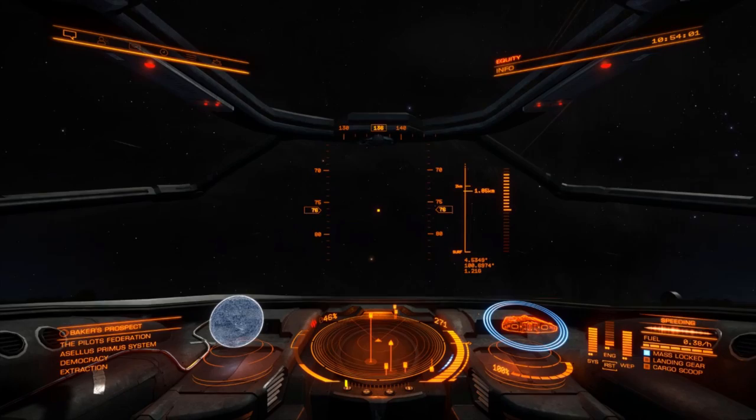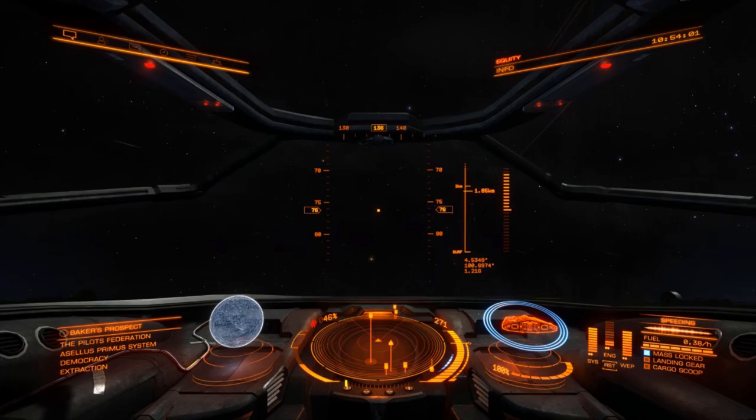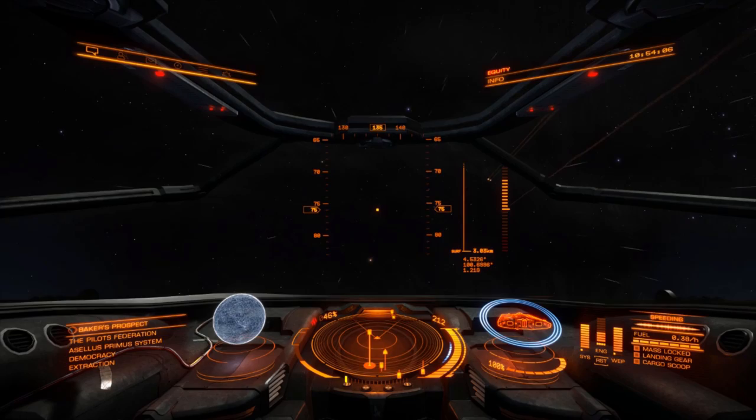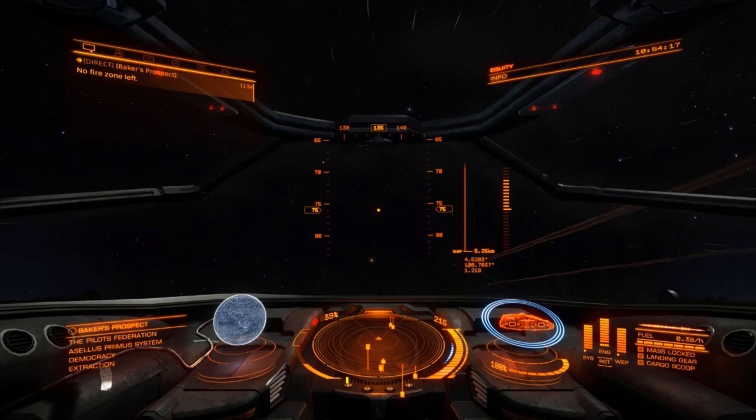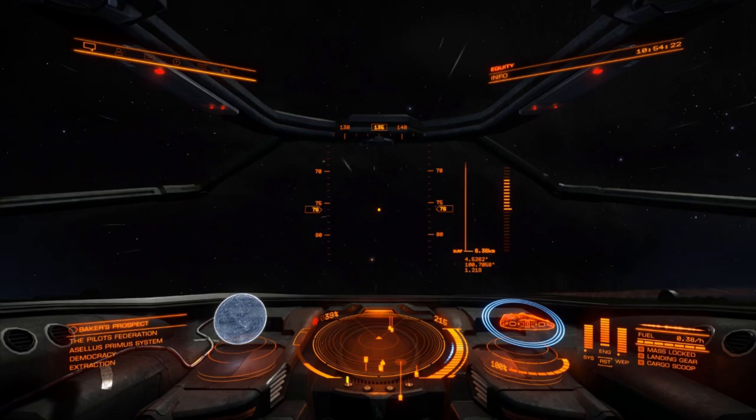On the bottom right where those columns are is your pips. You need to know how they work — I'm going to put four pips to my engines now, that just gives a bit more speed. On the right where it says speeding, there are some little blocks underneath that say mass lock, landing gear, cargo scoop. The mass lock is out now. It normally will have a little blue square if you're too close to the planet. As soon as that's out, you can press your frame shift drive.